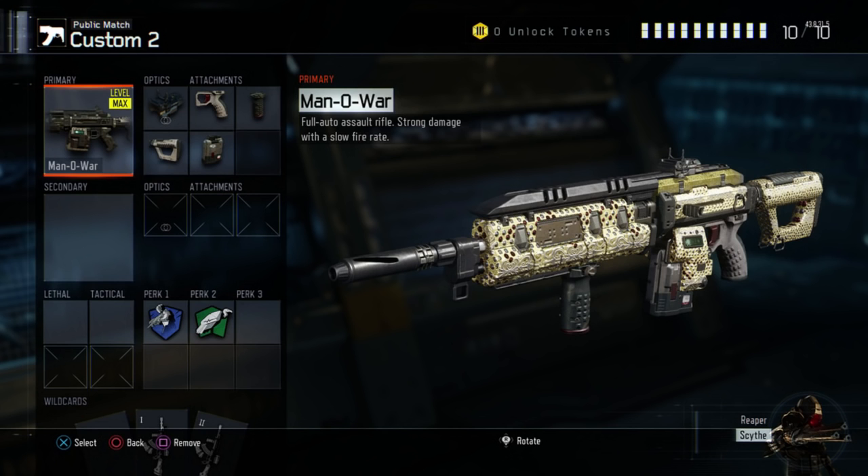You don't unlock the ELO until really later on — you have to work quite hard to get it, but it's really good. Next up we've got Quickdraw Grip, so you can aim in faster, then a Grip, a Stock, and finally Extended Mags — all really vital in gunfights. Extended Mags and Grip give you accuracy and if you happen to miss a couple of bullets early, you won't have to worry about running out.